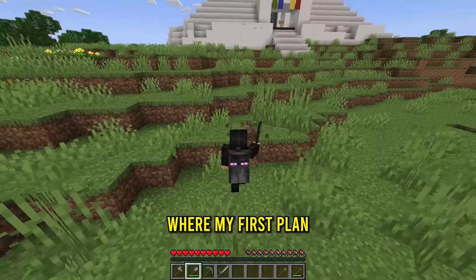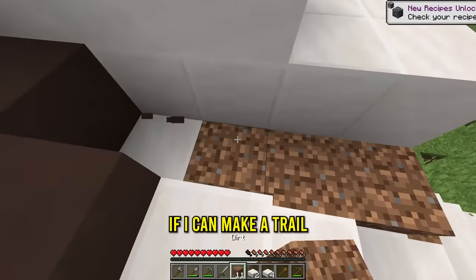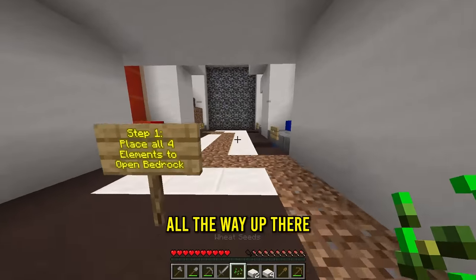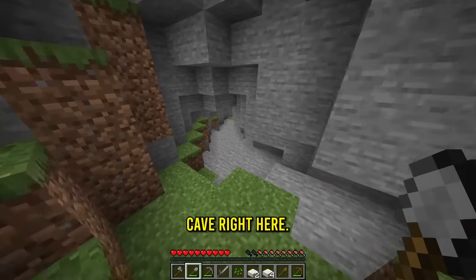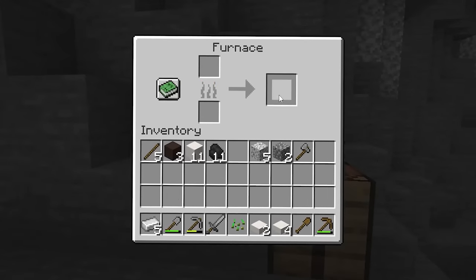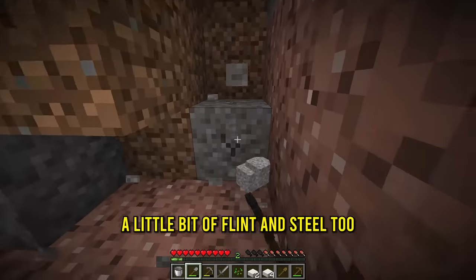Let's start with earth where my first plan is gonna be to get a lot of dirt. And now oddly enough, with the dirt, I'm gonna see if I can make a trail all the way over there. And so technically the grass should go all the way up there and then finally fill that with grass. Now we need iron. Should be a nice cave right here. Let's cook the iron. Got the iron. And now for step one, we need a water bucket, and a little bit of flint and steel too.